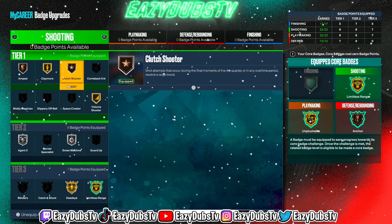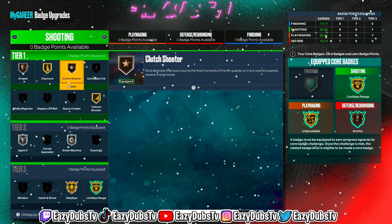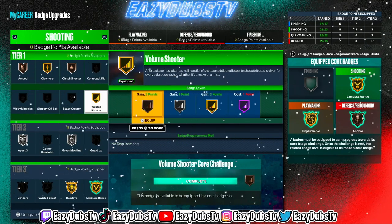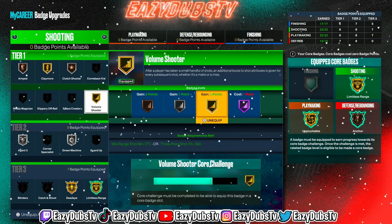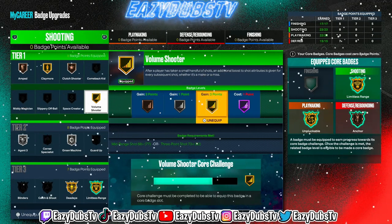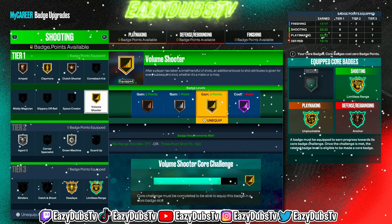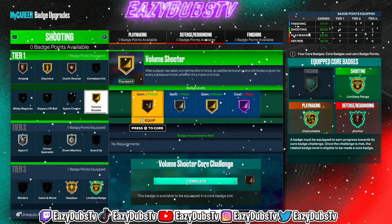Volume Shooter — I did see 2K Labs drop the video on it. From my own testing, Volume Shooter helps a lot whether it's on Gold or Hall of Fame, because it gives you a boost regardless of if you make or miss. You can't go wrong with that. Go ahead and throw on Volume Shooter to whatever tier you'd like — the sweet spot for me has been Silver or Gold. But if you only have one badge point, throw it on Bronze because any boost is going to help.